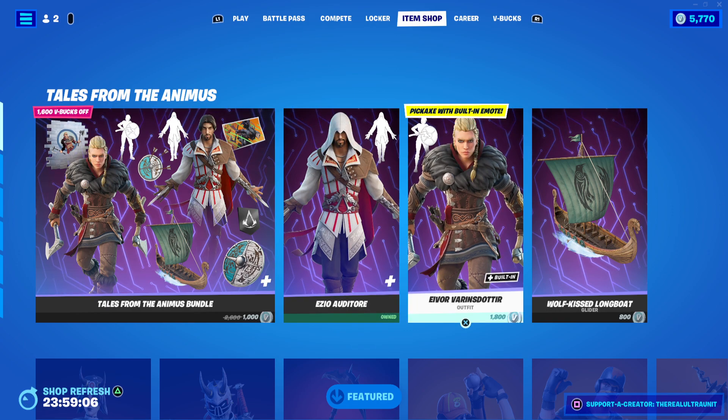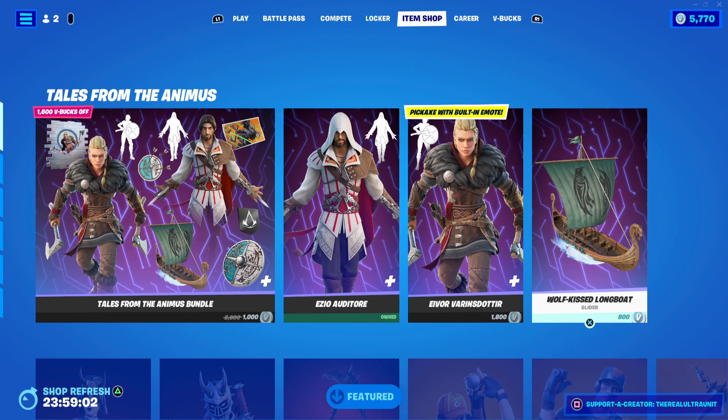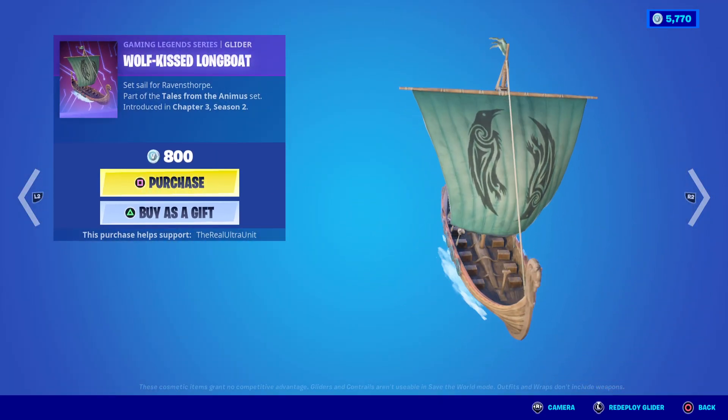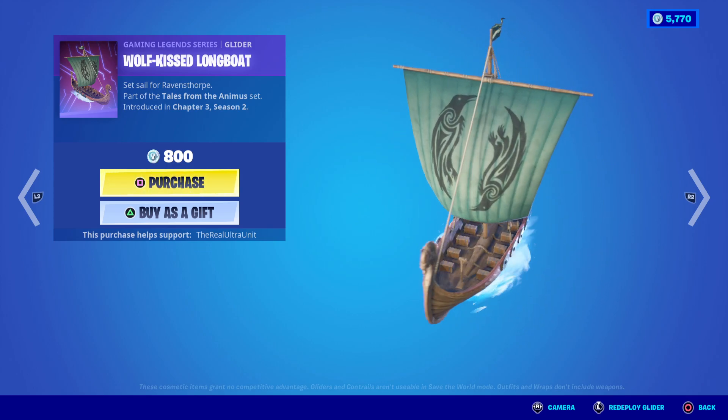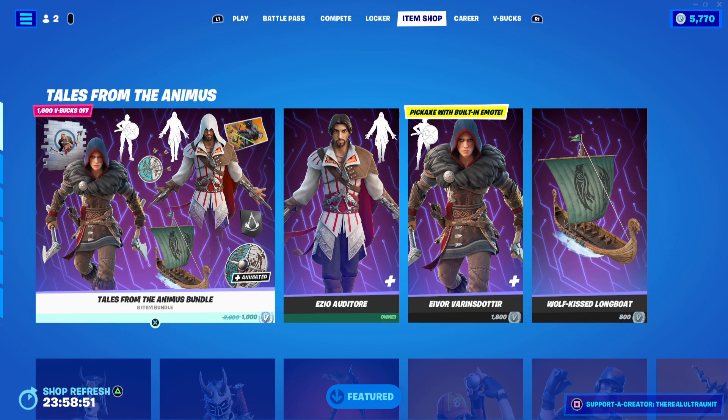I will make a separate video on Eivor, so stay tuned for that. They both have this Wolf Kiss longboat glider, which is a really cool boat glider. But if you do have the old boat from the Chapter 1 Season 8 battle pass, that works too — it's a cool Viking boat.